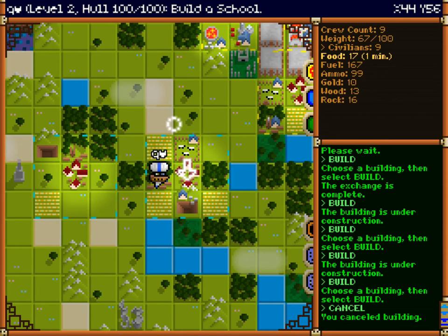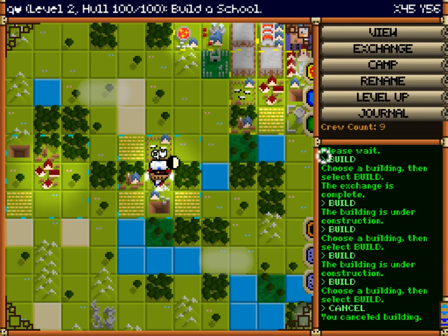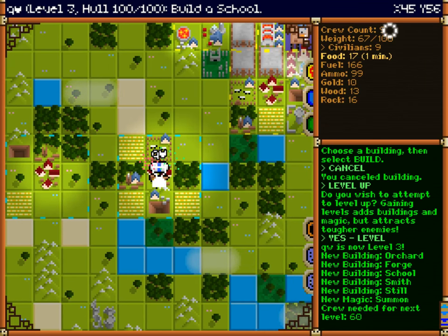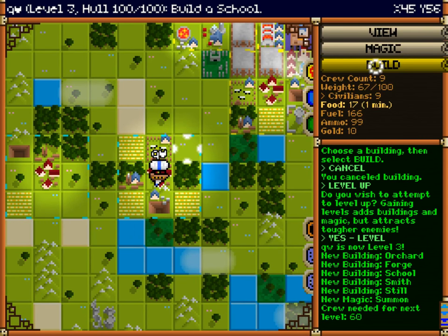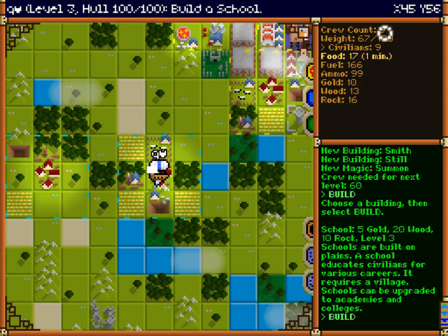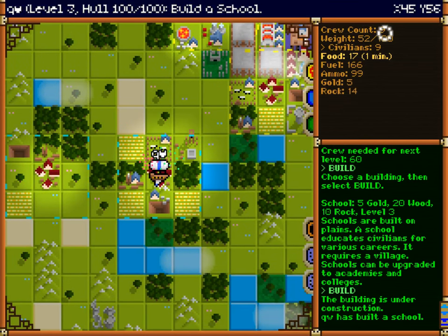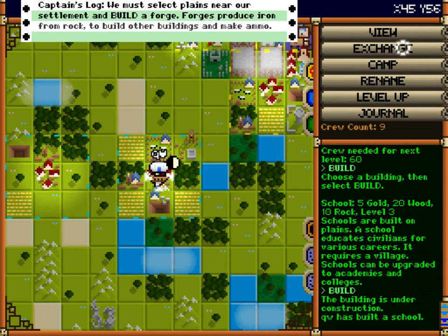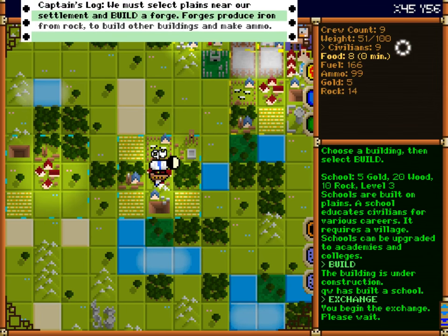I just want to build a school. School it is — build — go. I probably don't have enough resources for it. Oh, it actually went up. School's done. That'll start giving me a bunch of interesting little guys I can put on my ship.